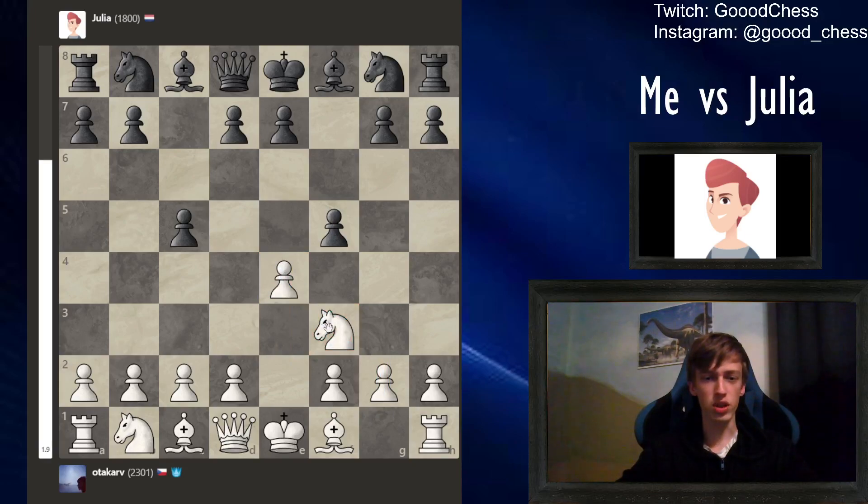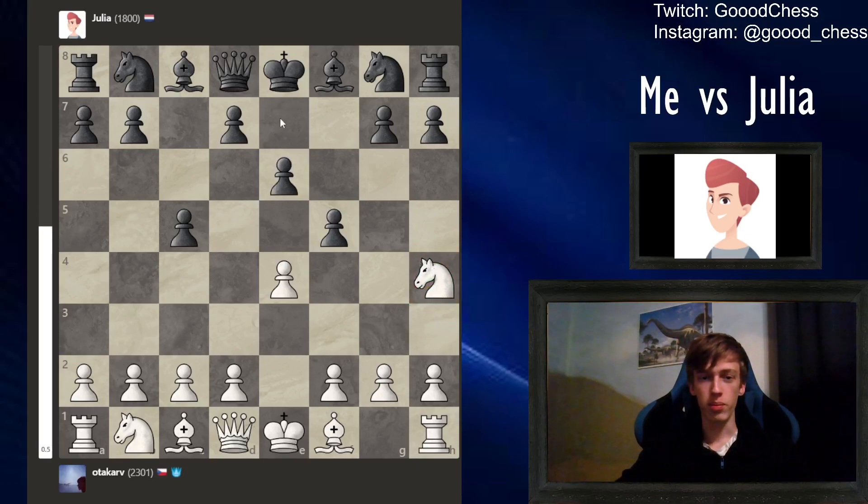And now in this position, I want you to play knight to h4. It is a very weird move, but you will see e6 pretty much always. That means Julia is attacking your knight, but it is fine because now we can take advantage of this very weak diagonal after that first f5 move.